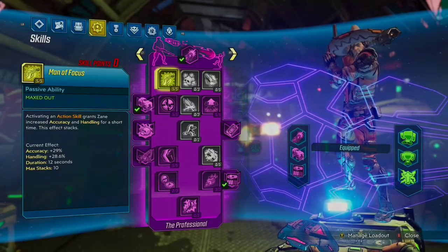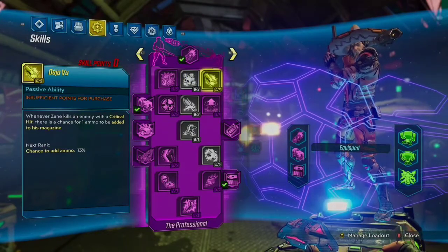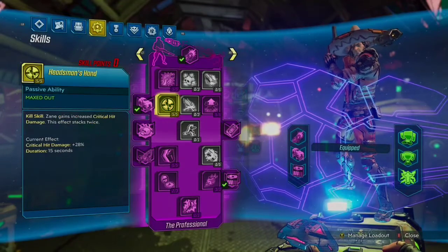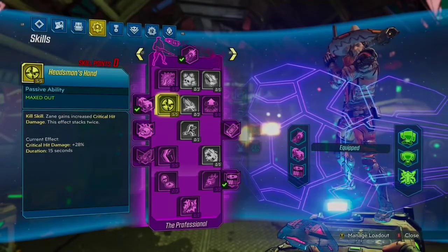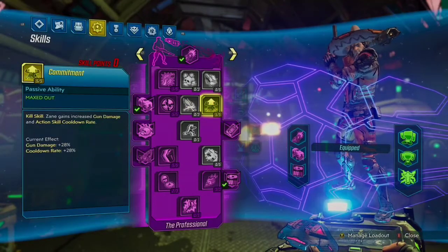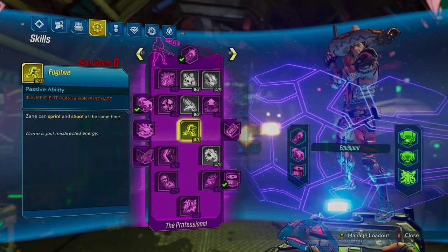Going over the purple tree, I took 5 out of 5 in Mana Focus. However, if you want to take some in Deja Vu, you can — that's really up to you. 5 out of 5 in Headsman's Hand because it stacks twice and it's a hell of a crit bonus. 5 out of 5 in Commitment for obvious reasons because it's one of Zane's best.